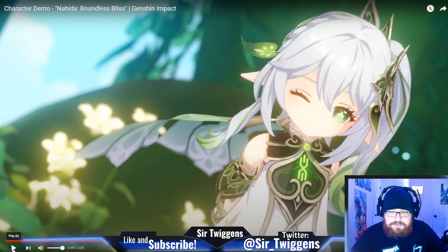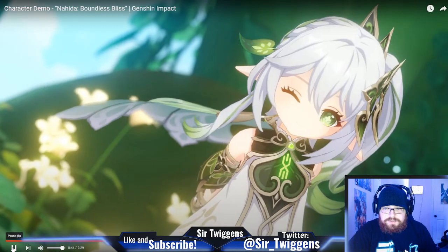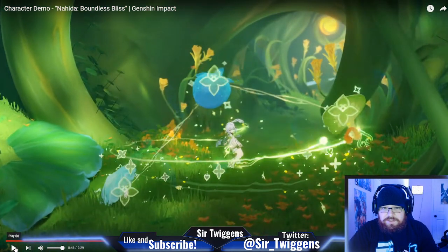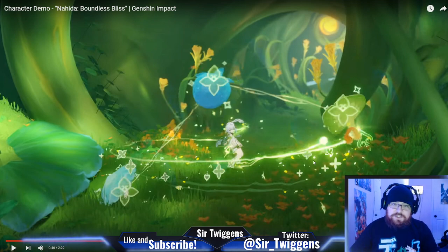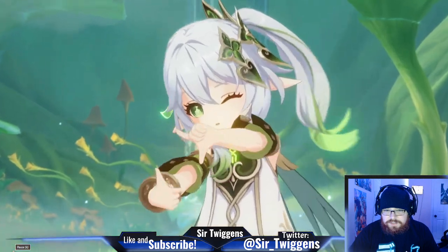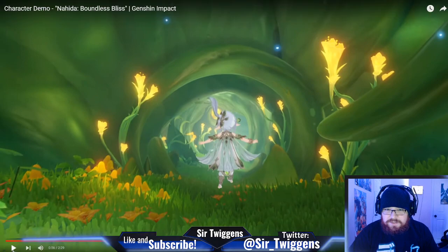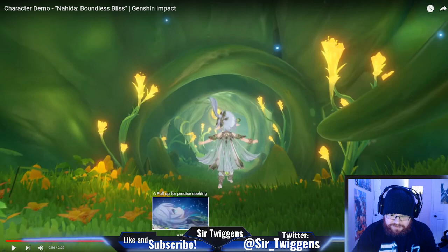The skill looks like it has two aspects to it — a press and a hold. That swipe we saw, I believe that's the press, where she swipes and applies these dendro marks to the enemies and links them together by this chain. And then the snapshot thing where she applies it, pops them, and does a certain amount of damage. We'll learn more whenever we actually have the character.